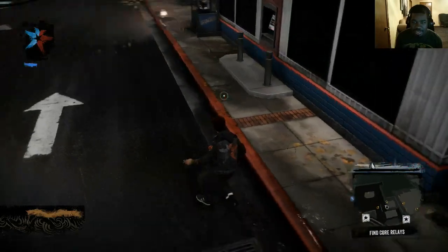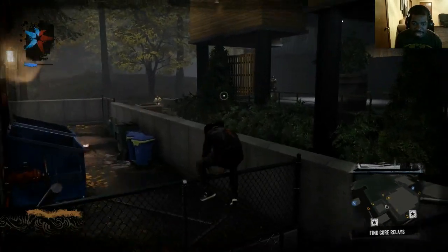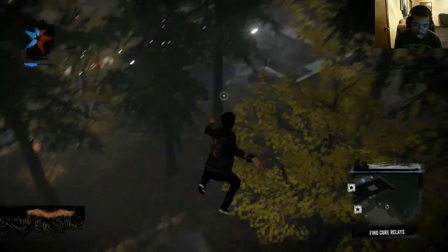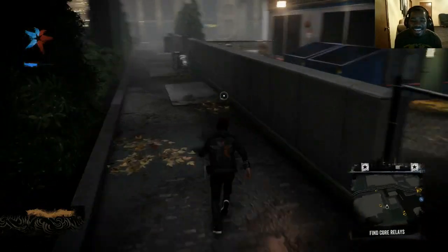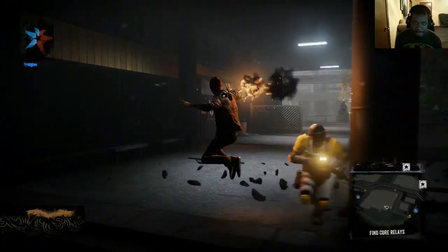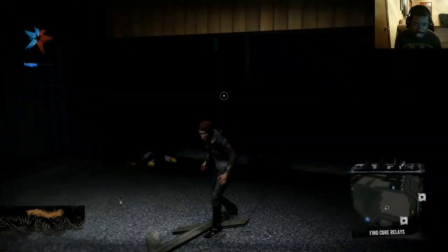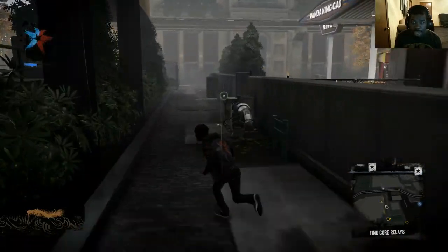Somebody give me some orange juice out of that vending machine. Hold on, let me come back around here. They're coming from all types of ways. I see you over there. Now I'm coming down on you. Yeah! Ha ha ha. Hold on, wait for it. Let me seduce him. Now get him. God damn — he blew himself and his partner up. He probably didn't like him anyway, that's why he threw the bomb over there. Like, I never liked that pretty motherfucker anyway.